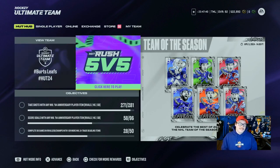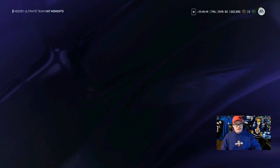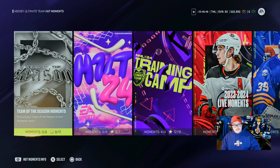HUT Rush doesn't reset until tomorrow at five, so we'll have to wait and see what it offers for Team of the Season — maybe we can squeeze out a collectible there. There's also a World Team of the Season: Niku, Johnson, Spooner, Lindberg, Pavel, and Vatnan. Not bad — 92 overalls — and they'll go up as better cards come, same as the regular Team of the Season.